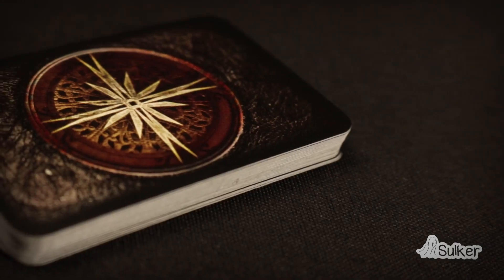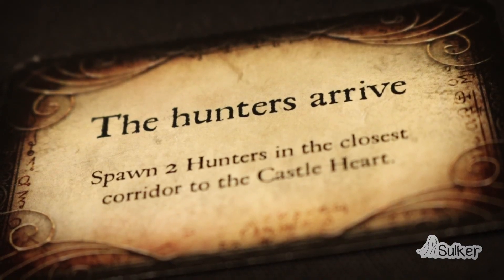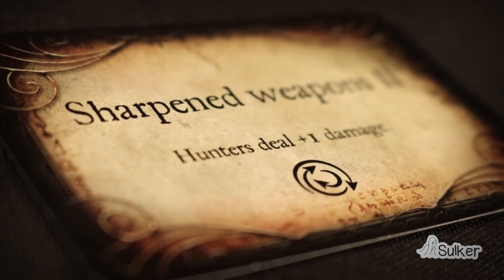Event cards are triggered when the dial lands on or passes the value detailed in the mission setup. These events can have a one-time effect that is immediately applied, or a permanent effect that will be active until a new card appears.